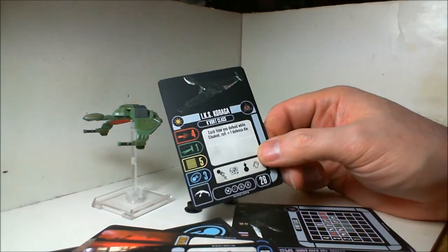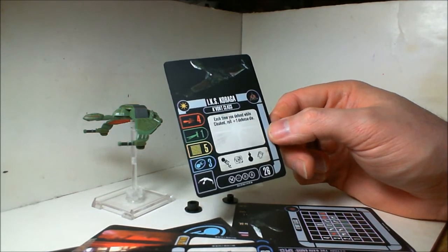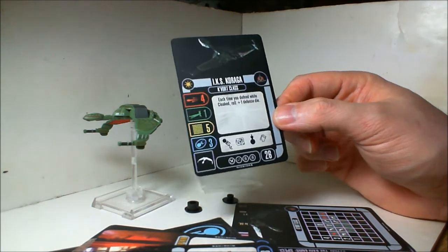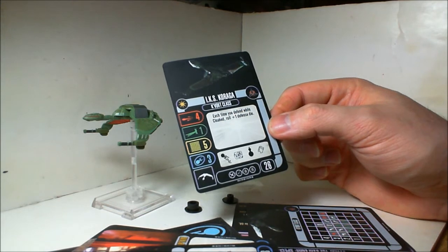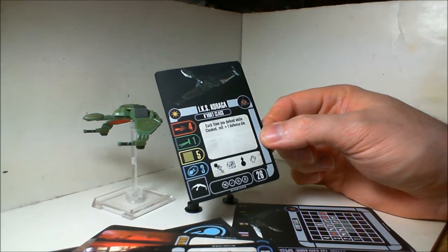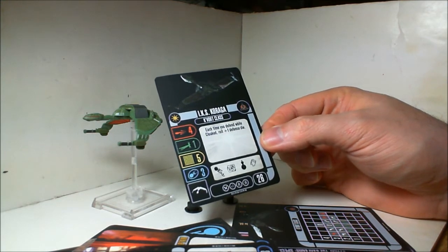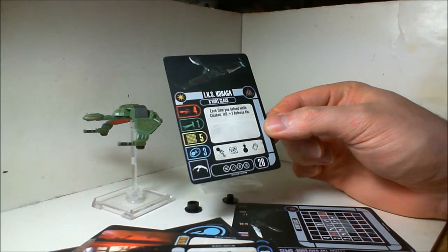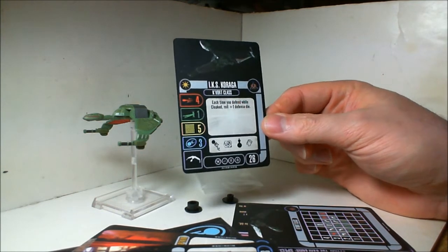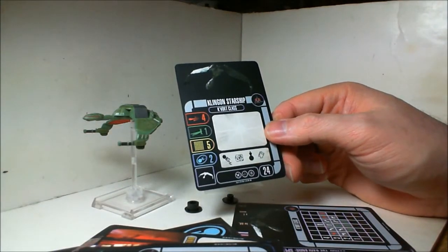Here is the name ship, the Koraga — it's a Vor'cha class. Each time you defend while cloaked, roll plus one defense die. This is not bad at all. It's five hull and four attack, so it's not quite as good as a Vor'cha or a Neg'Var, but that extra defense die is huge. It does have the tech slot so you can give it the Advanced Weapon System. And here's your standard Vor'cha class ship card.